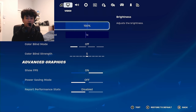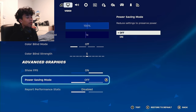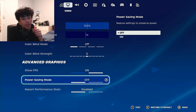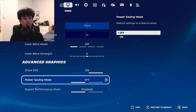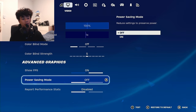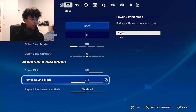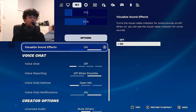Make sure you have power saving mode off, because if you have it on it'll make your Nintendo Switch weaker so the battery doesn't get drained — but that's not what you want. You want the Nintendo Switch to play at its full performance, so I recommend that you turn this off.